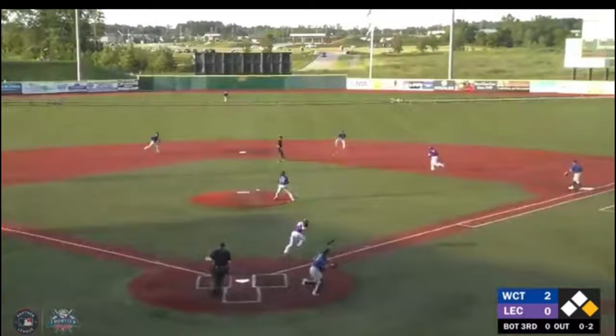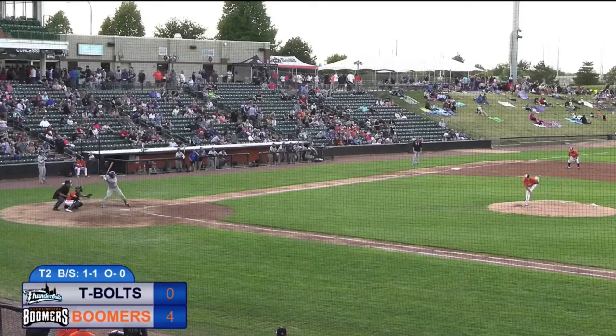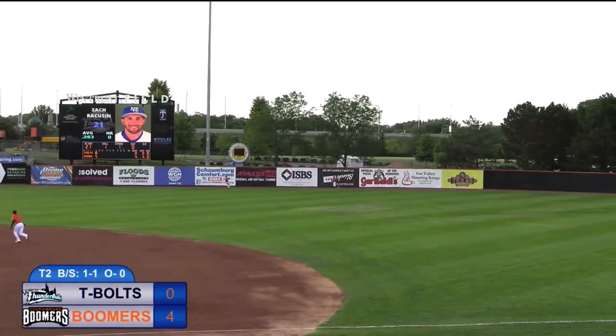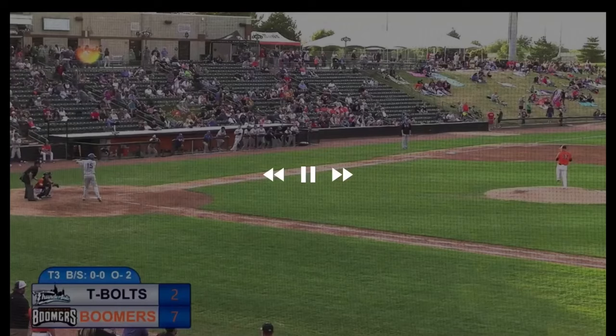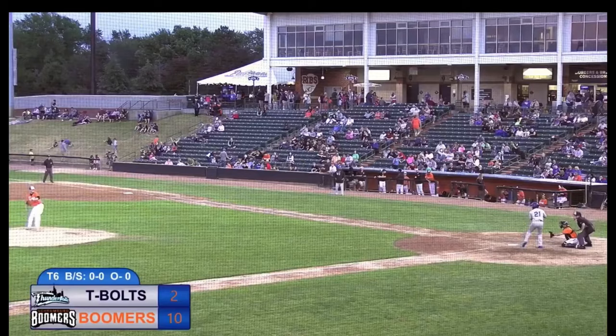Ground ball hit towards second — Strunce flips to the back for one, Martinez the relay to first, in touch. The 1-1 — hit high in the air to left field. Racing back to the wall, looks up — it's off the fence. Runner goes on the first pitch, swing and a miss. The throw to the shortstop side of the bag — an easy steal.